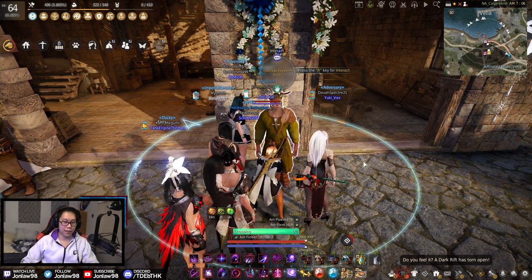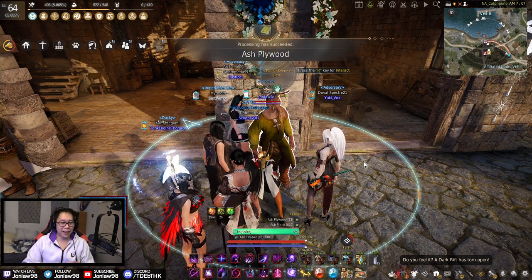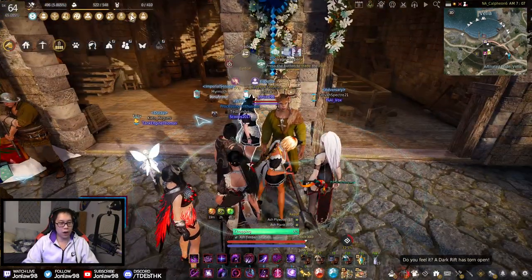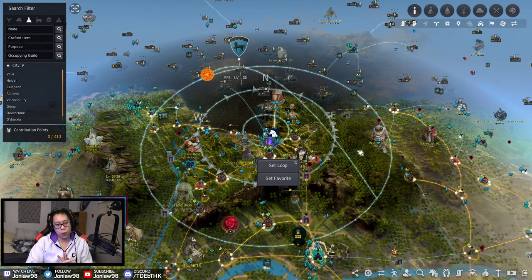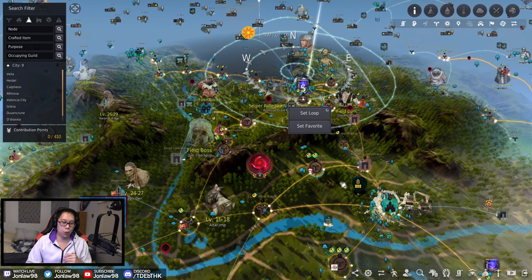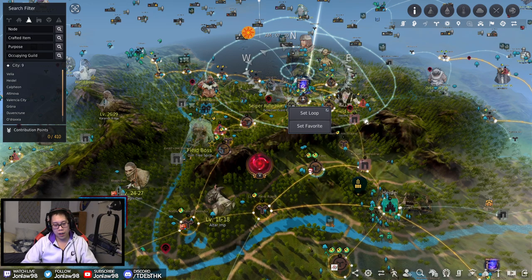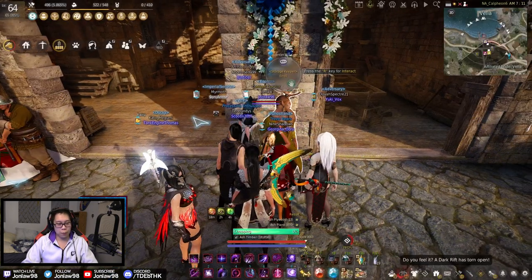What is going on everyone, welcome back to more Black Desert. Today we're going to be going over something I've been asked a few times — our 410 CP layout and going over all the nodes. Before I start, I want to say that when you pick your nodes, you should pick something that you would use for yourself — like if you are cooking, doing alchemy, or gathering and turning materials into something else.